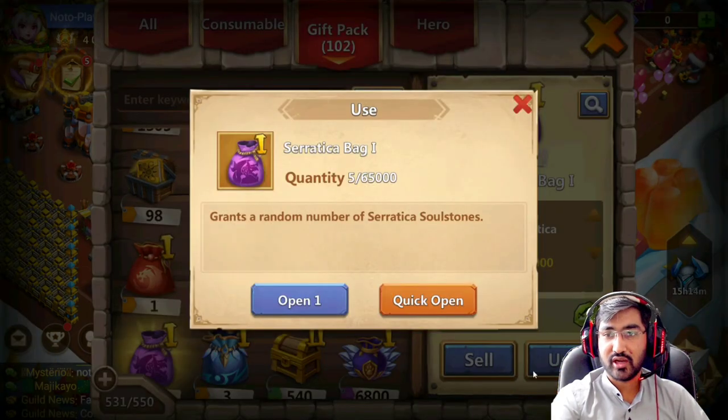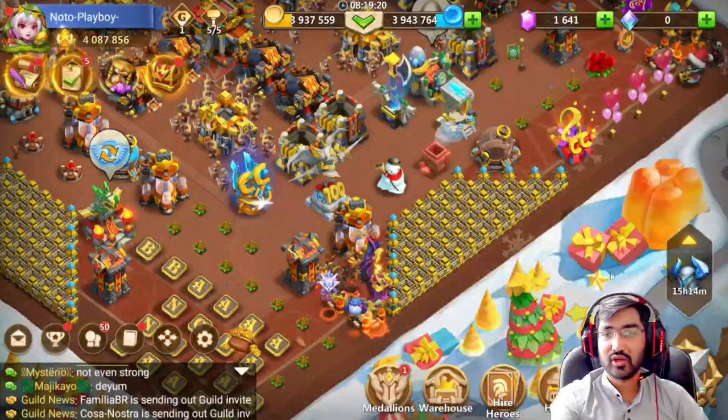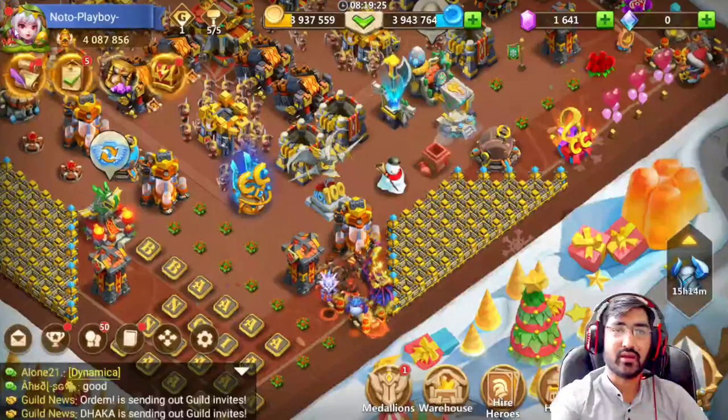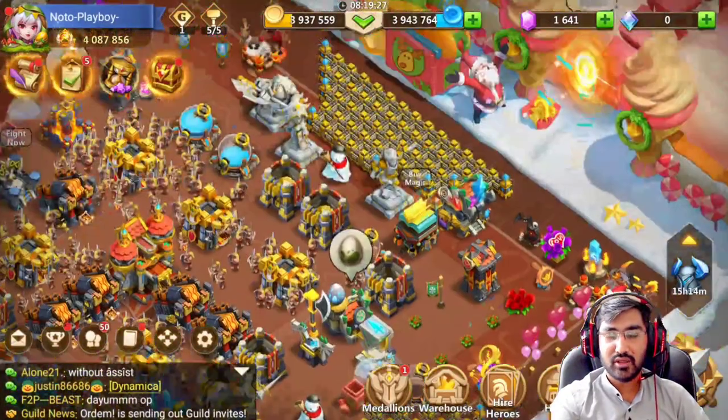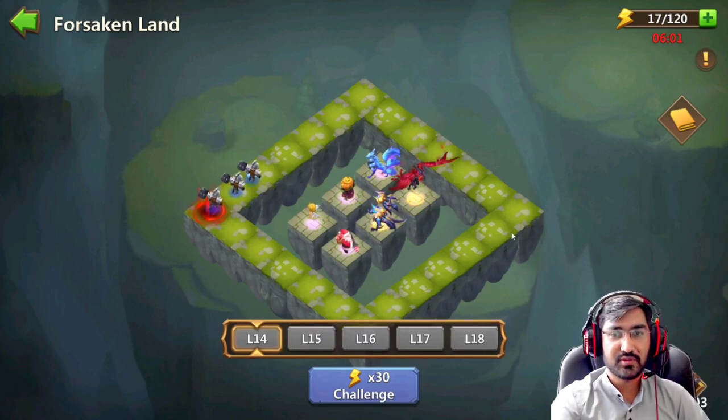Let's just open the Seratica bag five — 31. So 140 and 31 is 171. I think we had some and we can play one — not bad, by the way. Do you guys really need tips for this mod?